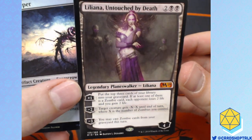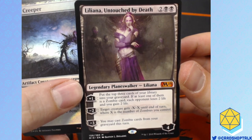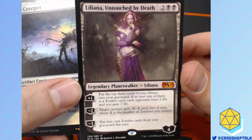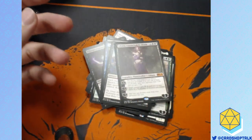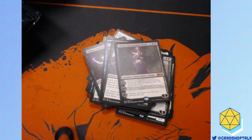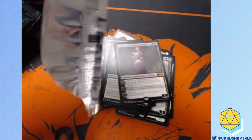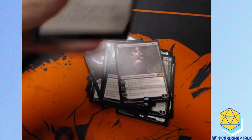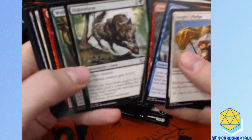Liliana, Untouched by Death. I'm pretty sure at some point she and death touched, just in a reanimator sort of way. Out of the five Planeswalkers, I don't think she's the strongest. Colossal Dreadmaw is one — Colossal Dreadmaw is all. All hail the mighty Colossal Dreadmaw. It's like the giant spider of standard now — it's just gonna get reprinted in everything. There's gonna be Dreadmaw Masters — that's the next Masters set. And then they're doing dual-decks: Dreadmaw, which is just 60 Colossal Dreadmaws.